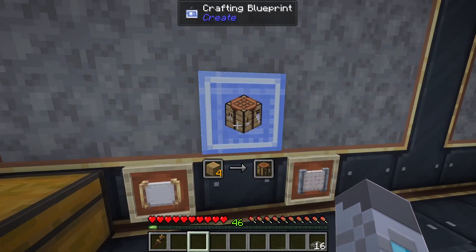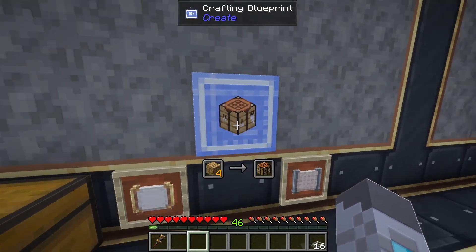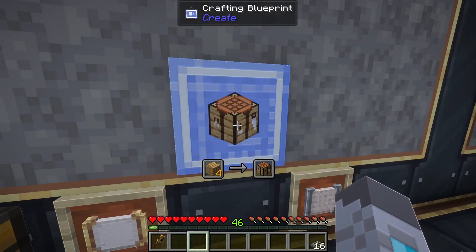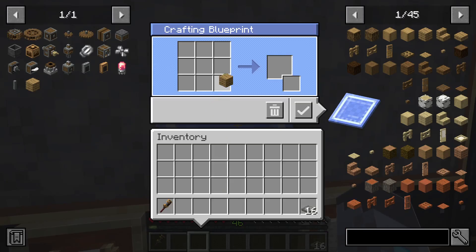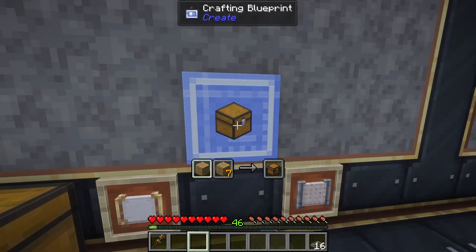Once you hit done on that recipe, as long as it's a real recipe, you won't be able to access this crafting blueprint's recipe page again until you remove the recipe by left-clicking on the crafting blueprint. Then you can go back in, change it to whatever you want, click done, and now your recipe will be different.